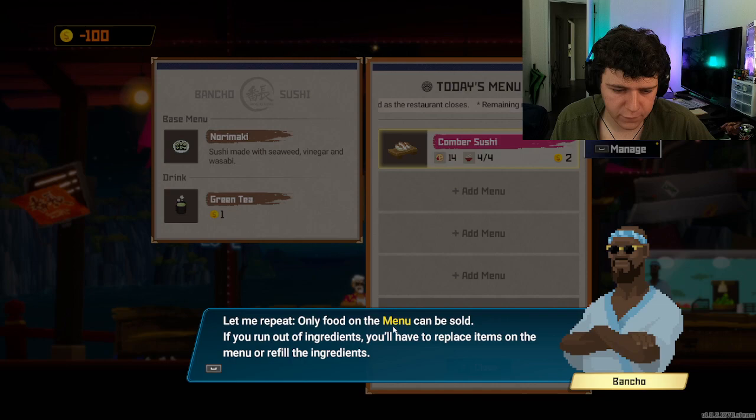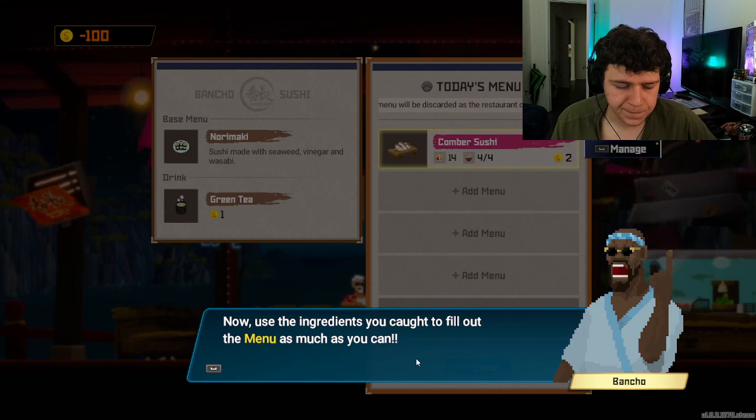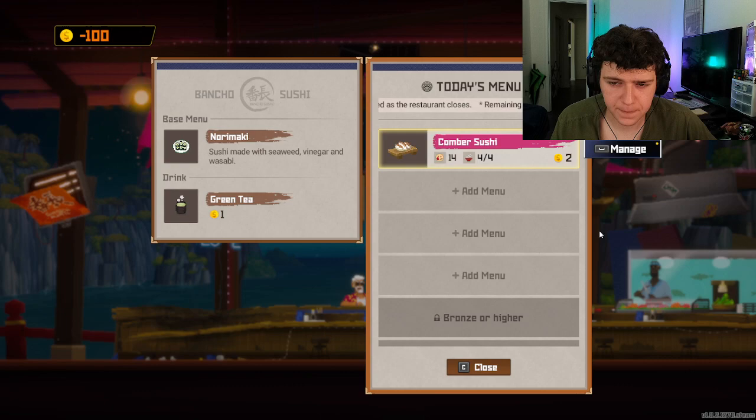Open the ingredients below — press four to check ingredients. Here you can check your fish, crops, sauces, and other materials you have. For now, that's all you need to know — come back later for more information. Now I'll show you how to register actual items in the menu. New recipes need to be added to the menu before they can be sold to customers. There's a sushi recipe for the fish you acquired earlier — try registering that. Setting ingredients to auto supply will make things more convenient. Only food on the menu can be sold. If you run out of ingredients, you'll have to replace items on the menu or refill the ingredients.